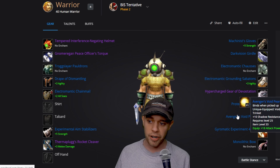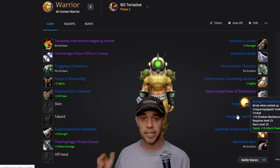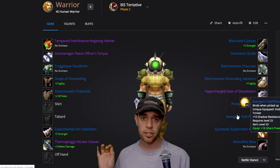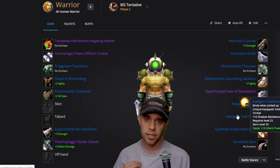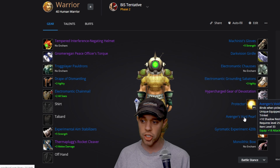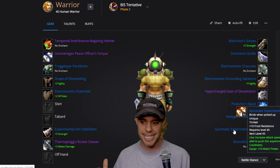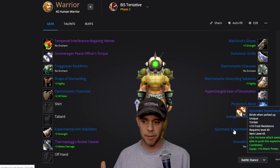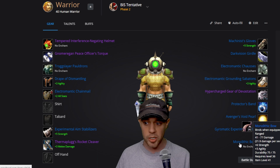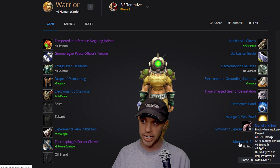The Avengers Void Pearl from Phase 1 is staying in the trinket slot. If you don't know how to get it, when you kill Akame in BFD — which you should still be doing because it gives you an absolute ton of experience — there's still a good chance of getting it. We've also got the Gyromatic Experiment 420B, adding 18 attack power and increasing attack speed by 5%, and you may be able to push this experiment further. Then the Monolithic Bow in the ranged slot with some strength and agility.